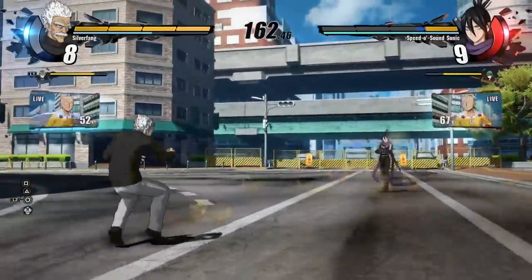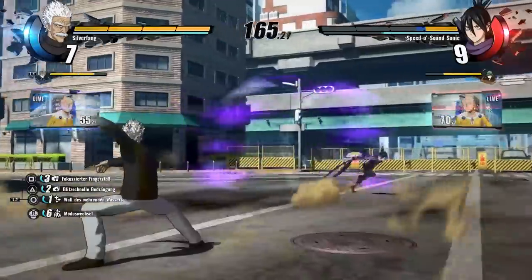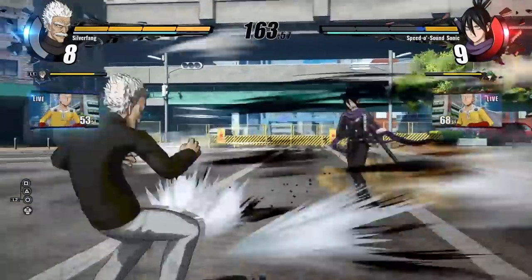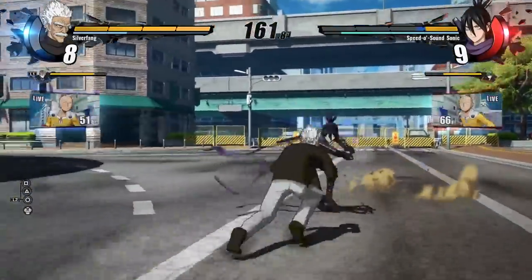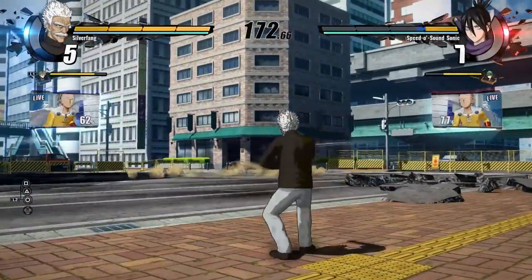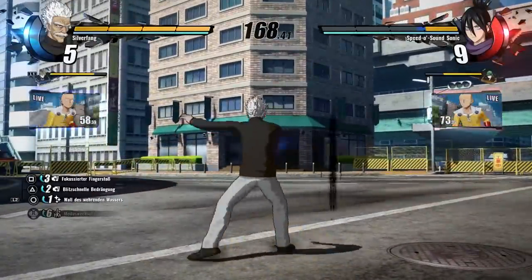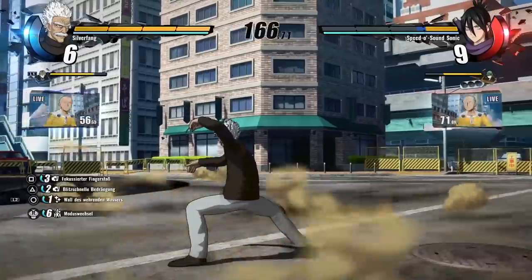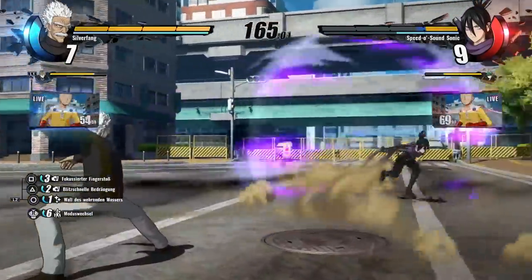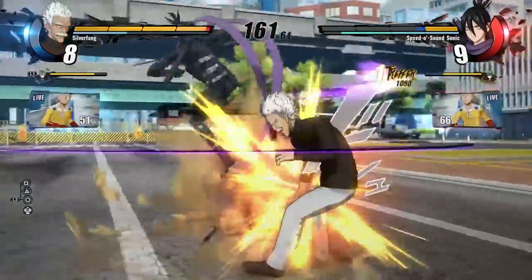Speed of Sound Sonic is sprinting, and you can see his stamina just being drained there. Perfect block is going to spend a lot of your stamina, but it seems that a lot of your actions will spend stamina. Backstepping, sidestepping — every one of those actions will spend your stamina, and now sprinting will too. So stamina seems to be the most valuable resource you have in battle. Meter seems kind of free — characters just keep getting meter no matter what they do — but stamina, everything just spends it.